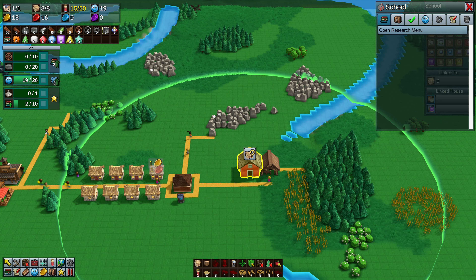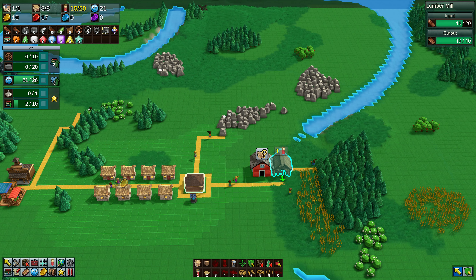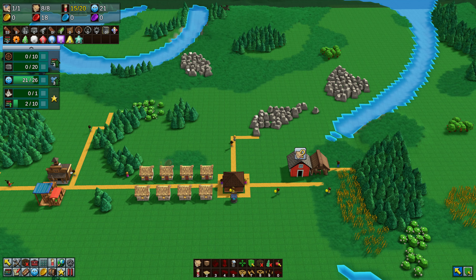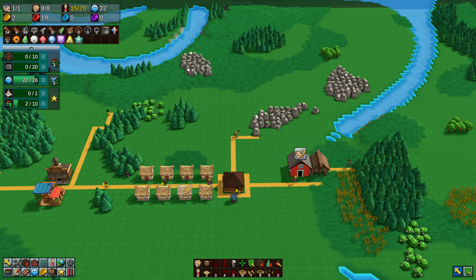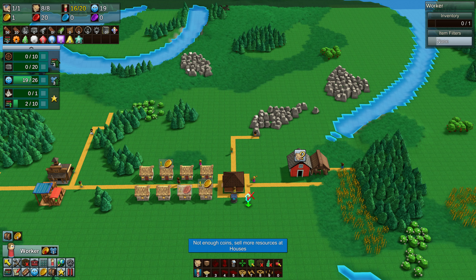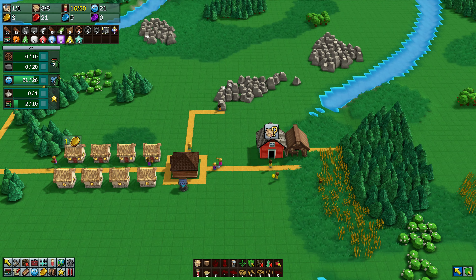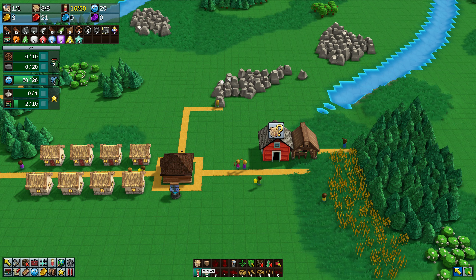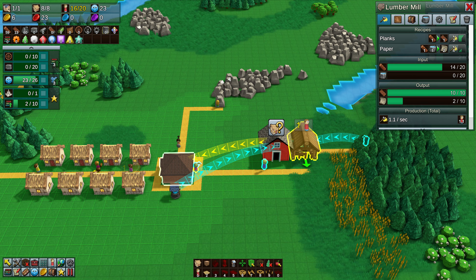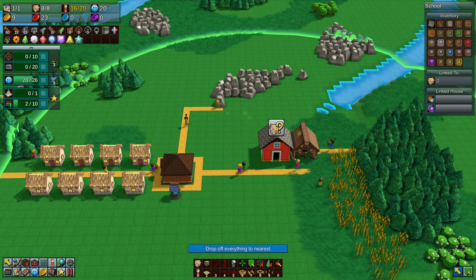At the top you can see we've got 15 gold coins and 17 red coins. Now building the school - you need that to do research. Research is a combination of two things: the requirement of actual research items - paper is the first one, worth one each, and then books worth about four each - along with coins. If you're researching something in the food industry you'll need gold coins; for goods or resources you'll need red coins; blue coins for higher-end stuff; and purple for end-game. You may need a combination of all of them later on.